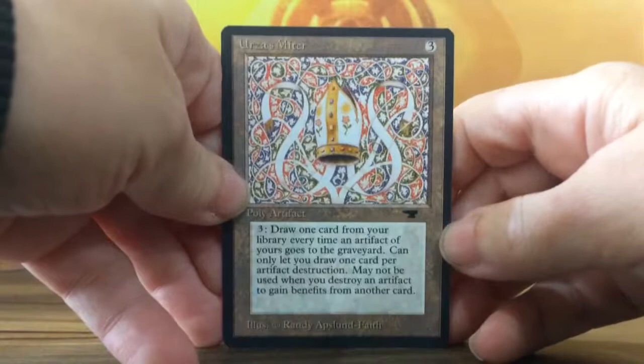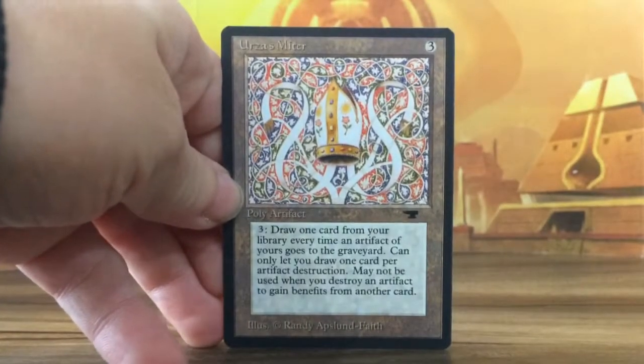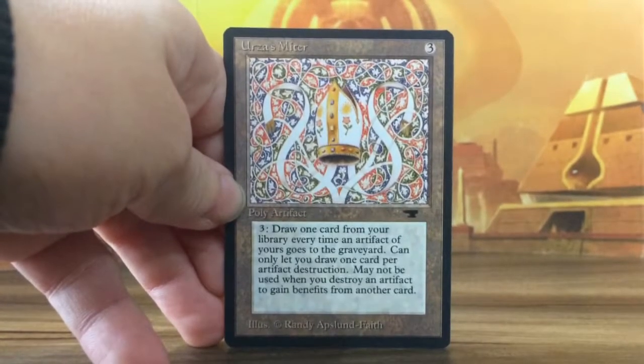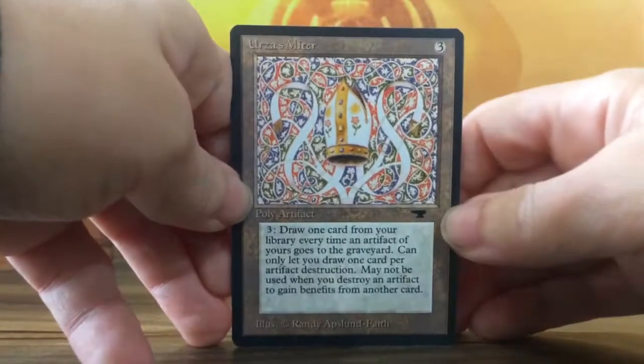Urza's Miter — 3 colorless, 3. Draw one card from your library every time an artifact of yours goes to the graveyard. Can only let you draw one card per artifact destruction. May not be used when you destroy an artifact to gain benefits from another card.